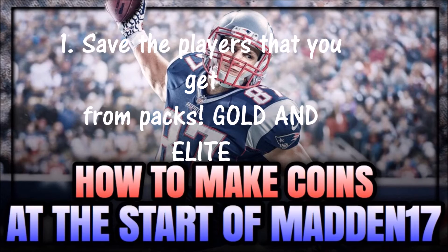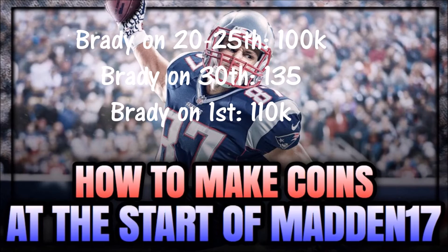If you guys are lucky enough and you do happen to pull some elites, hold on to those elites. Because as of the 25th, which is the day of release — and also the same price as EA Access — Tom Brady 99 overall was 100k. Hold on to him. After 5 days, Brady jumped up from 100k to 135k. Now, usually what EA does is they wait a week until after the game is put out, and they put out packs — like All Pro packs, Veteran packs, some type of promo pack to get you to spend more money. Then, after All Pro packs were dropped, he dropped down to 110k.